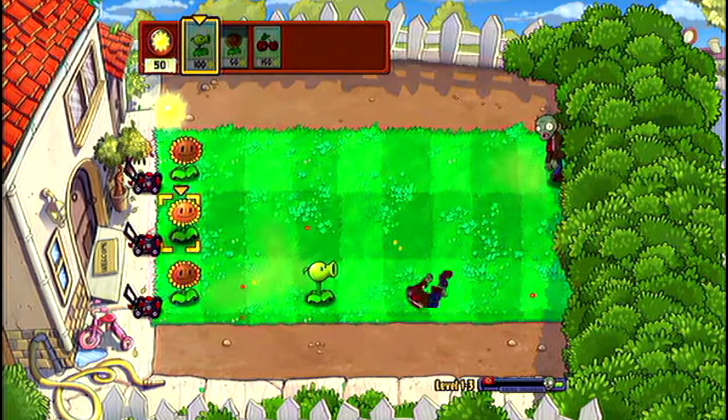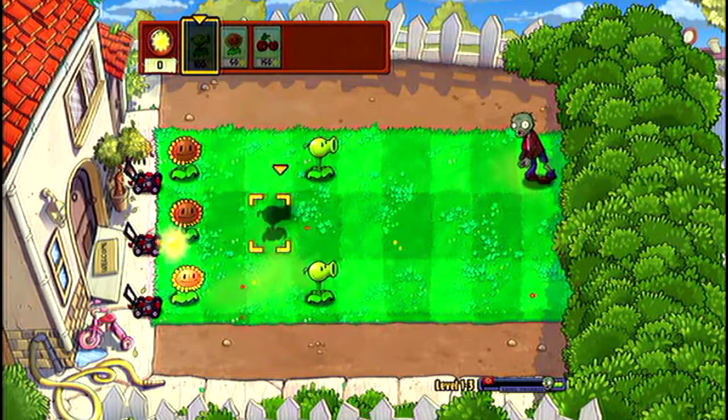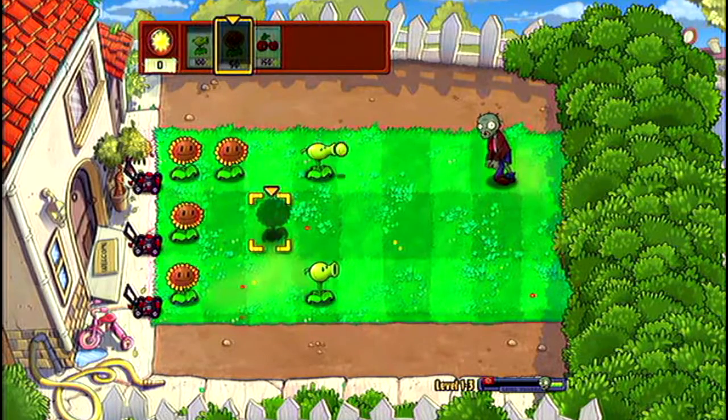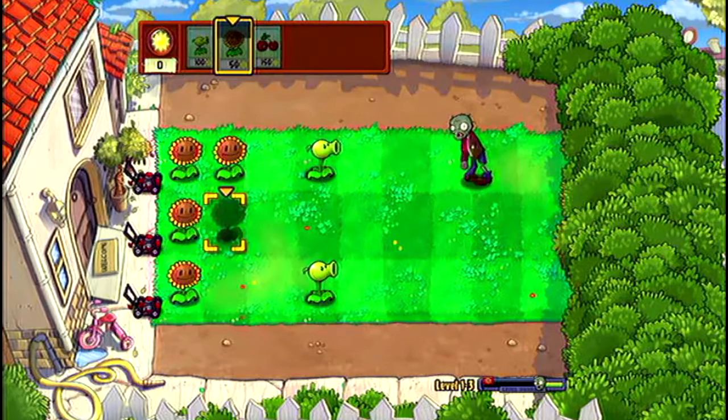Of course you're gonna come in a different lane and I don't have enough sun. It takes about 10 peas to kill a regular zombie with a peashooter. Trust me, I've counted before — I'm crazy. I do that. I don't do that for every plant though, so once we get later into the game I won't know many statistics like that.